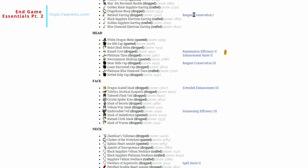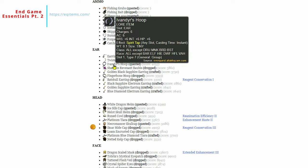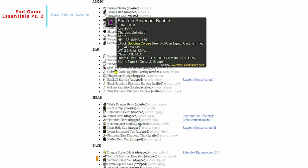It also covers Luclin-era focus items that give you bonuses towards mana preservation, reduced mana cost, the ability to cast spells faster, and not consuming reagents. So all kinds of useful stuff. If you're in the Luclin era or play on a Luclin-era server you have that available. This is another great way to find cool clickies too.